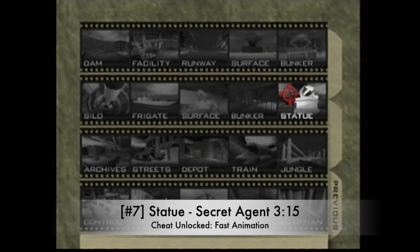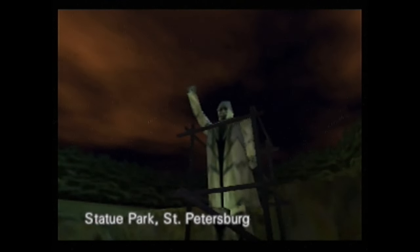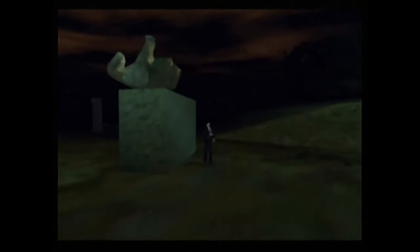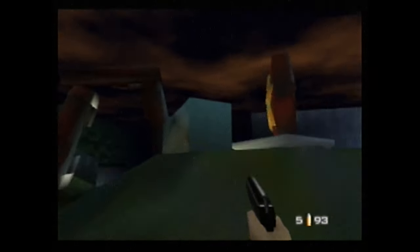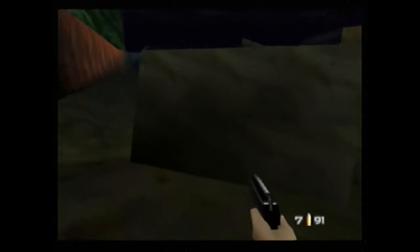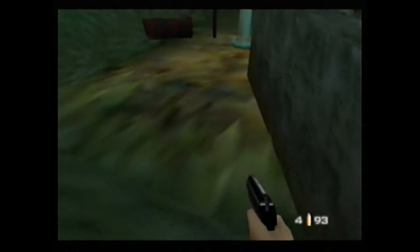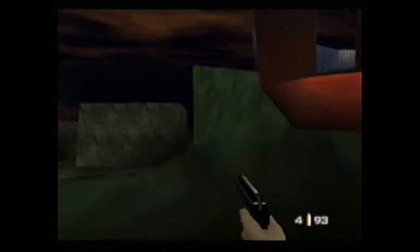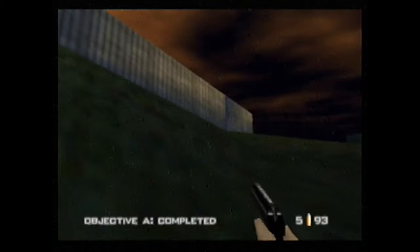Number 7: Statue on Secret Agent in 3 minutes and 15 seconds. Now we're getting into one with a really strict time limit. You actually have to channel your inner Diddy Kong Racing skills — strafing without wasting much time is hardly enough. You have to keep things really tight around corners and over hills because taking the main path is simply not fast enough. For some players, I bet they can't believe this is only at number 7. Avoiding every soldier and running like a madman is what this level becomes, tinkering with how far away you can stand from Valentin and how early you can run away from his dialogue.